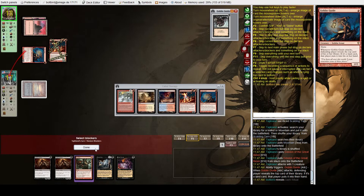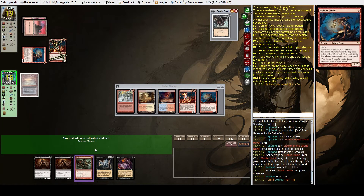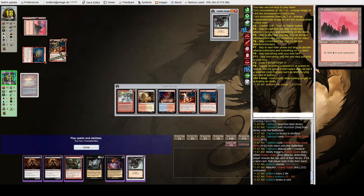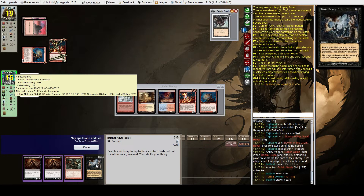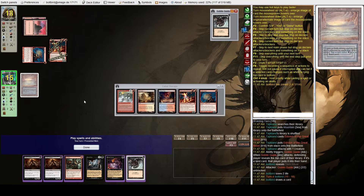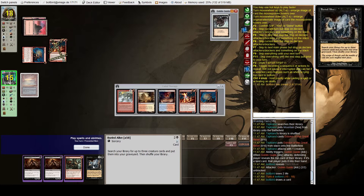Interestingly we can play a Death Shadow this turn, but I think we'll hold off. New game plan — we can Gut Shot them, take two and take four, so we'll be at 11, then 9, then 7. They have Price of Progress in hand which won't kill us. What I'm thinking is we can get a triple Phoenix right now with Gut Shot, Dark Ritual, and Buried Alive.